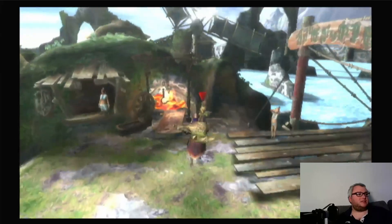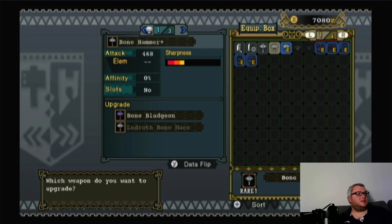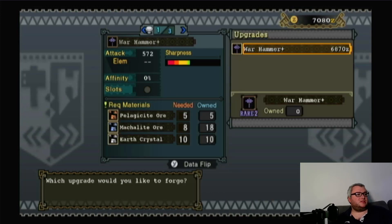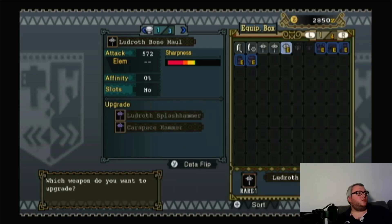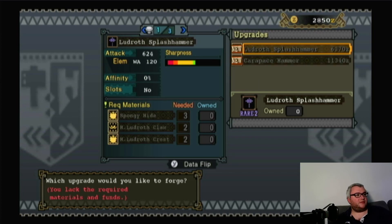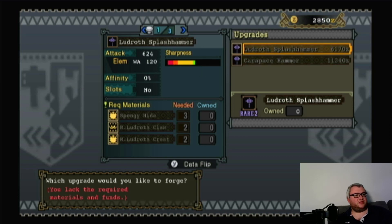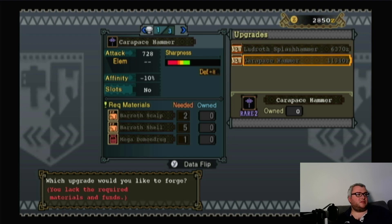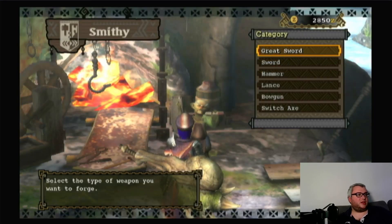I also gathered a ton of materials. We can upgrade weapons - as you can see, we can upgrade this one, this one, and this one. So I gathered all of the materials but we only have money for one. Since we have this one equipped, we're upgrading this one. There are two hammers we can make from it: the Ludroth Splash Hammer and the Carapace Hammer. This one has water element and this one has Barrow Scalp. We need more money for those ones.